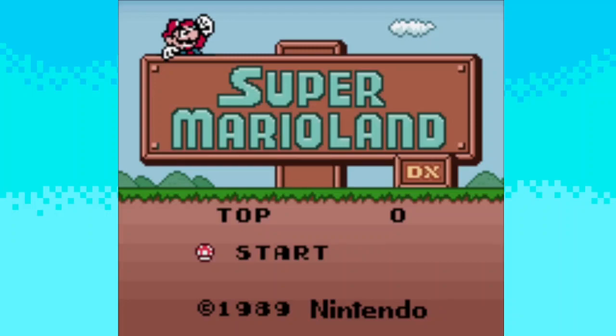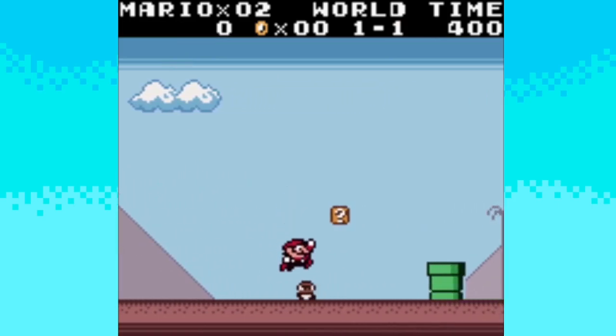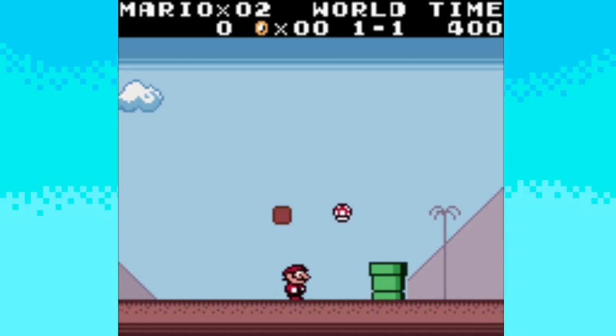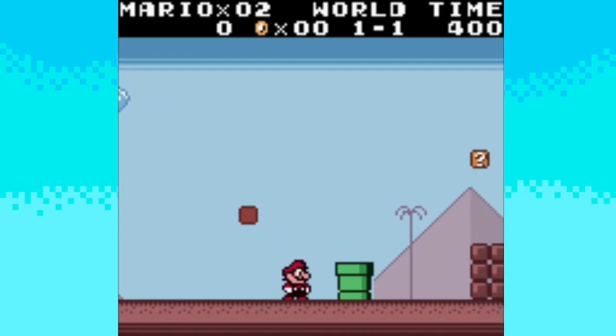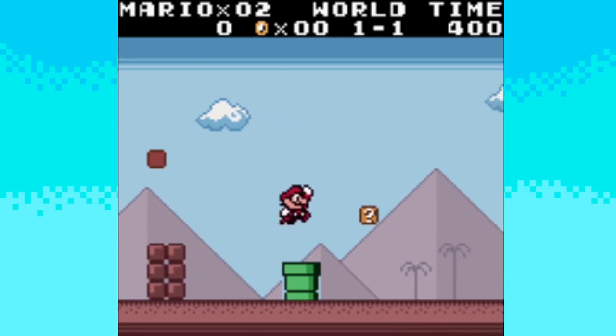Hi, how's it going everybody? It's your host Aku here, and welcome to a very new let's play happening on the channel. It's Super Mario Land — but to be more specific, this is Super Mario Land Deluxe, which is a ROM hack that provides the game with color.